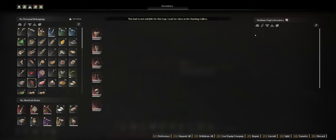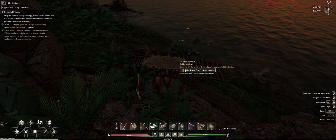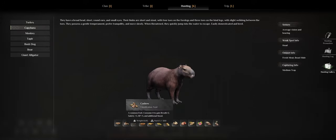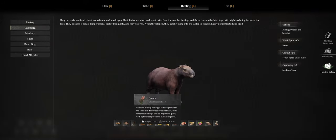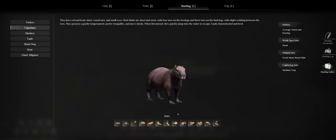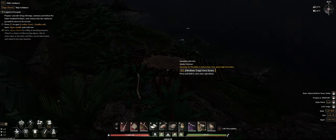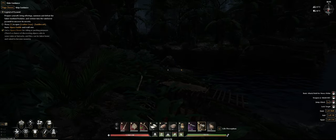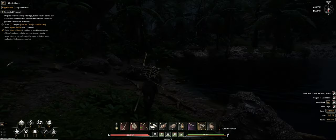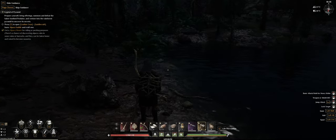The bait is not suitable - I need to check the hunting gallery. It's cashew and quinoa - oh I have some pumpkins at the base. I have potatoes too. Let me go grab some corn as well since I have corn, and I should have plenty of it - I've been making corn for days already.